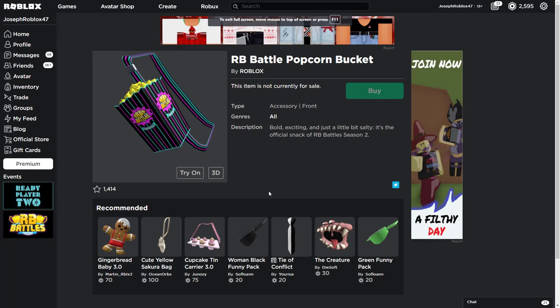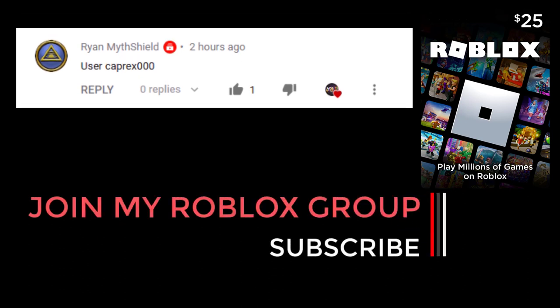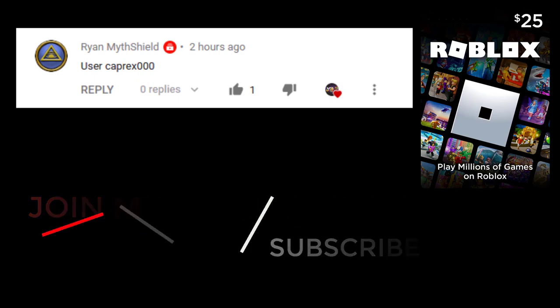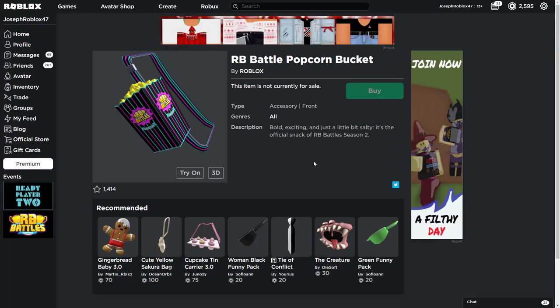Hello everyone, this is Just47, and today I'll be showing you how to get a few free items. These aren't like those Ready Player Two things where you have to do quite a bit — this one's just a button click, quite easy. This is this week's giveaway winner, he'll be shouted out on screen, and if you're in my group and done all the steps, you'll get Robux. This specific item might be the most treasured one: the RB Battles popcorn bucket.